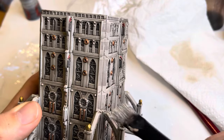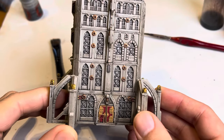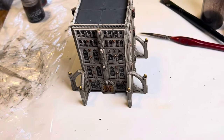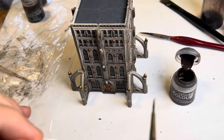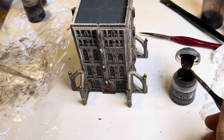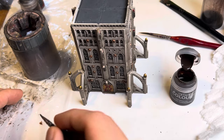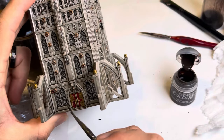Don't forget the sides and the flying buttresses. There it is with the edge highlighting done, and now we're moving on to adding grime. For this we'll be using Typhus Corrosion. You can use it with a fine detail brush straight into the recesses. I like to have a bit of tissue or a cotton wool bud on hand to help pull it away and soften the transition between the Typhus Corrosion and the model. You don't want tide lines. You can mess around with this to your heart's content — Typhus Corrosion is always a pretty good one for this.